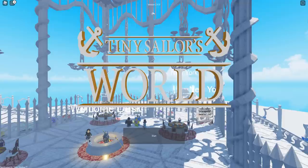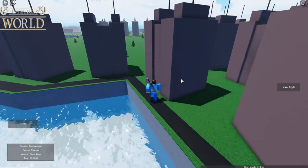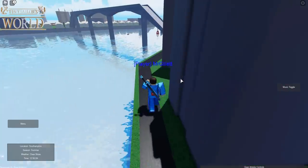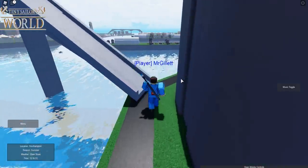Hey guys, welcome back to another video. In today's video, we are back in Tiny Sailor's World, and today we're taking a look at some more ships. Let's get into the video. Here we are in Southampton, and today we're going to be looking at the Andrea Doria and the Queen Elizabeth. Let's go ahead and spawn in the Andrea Doria.